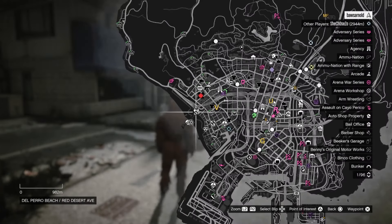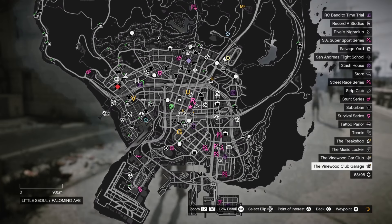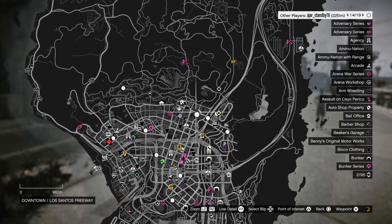The first thing that you have to do is go to one of the three pizza places in the city. You can find them very easily on your map — they are marked with a pizza slice.